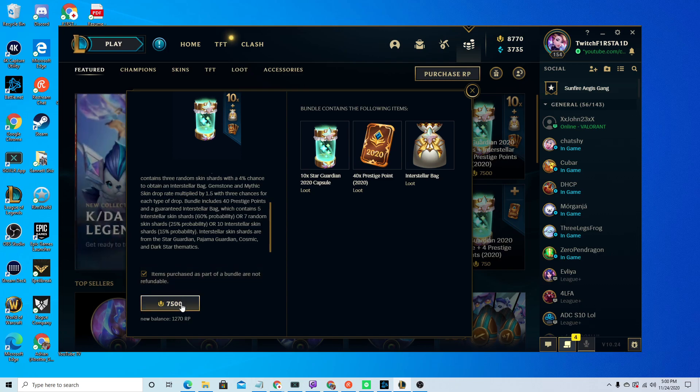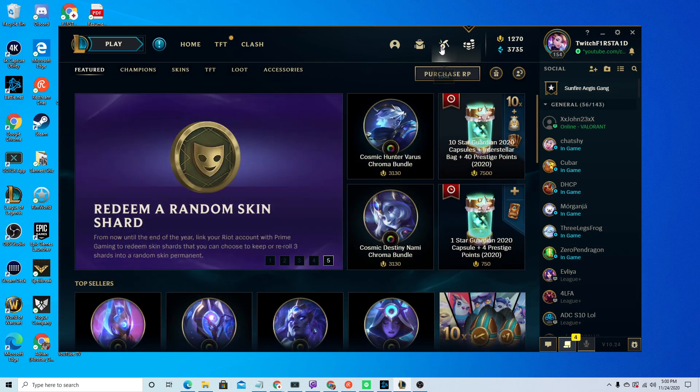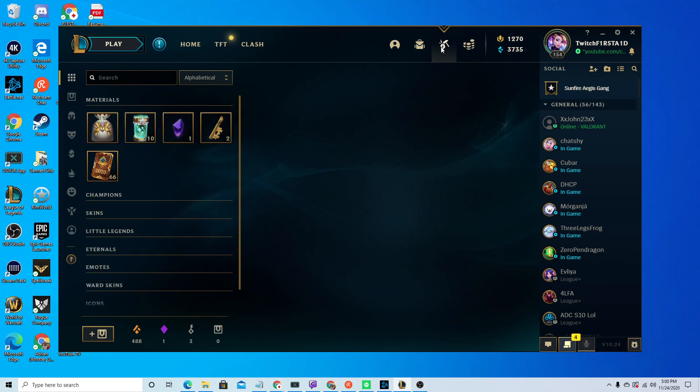So it's 7,500 RP. Let's see what's inside — the main reason we're doing this is to get the Star Guardian Prestige Soraka.